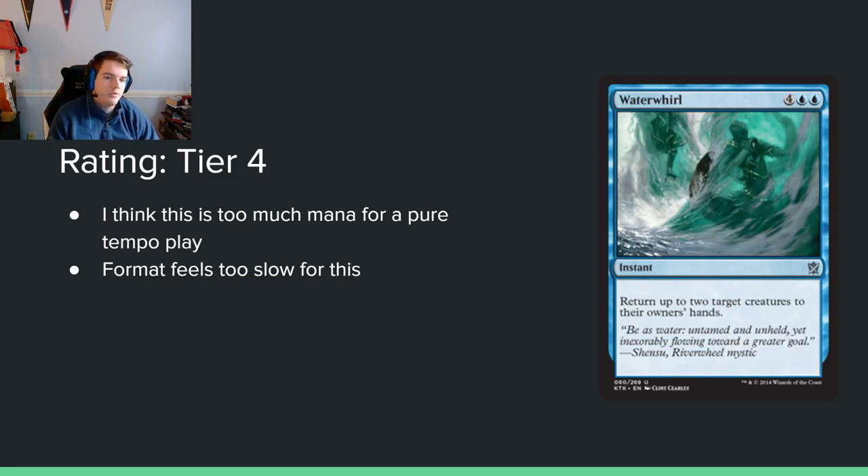Whirlpool/Water Whirl — for blue blue, an instant that returns up to 2 target creatures to their owners' hands. There's a similar card called Run Ashore from Callahide that puts one on top of the library, which is better. But the theme is similar — 6 mana gets two things off the board and gives you a lot of tempo. I just have a really hard time giving high grades to 6-mana spells because they're so hard to be good enough to take early in a draft.